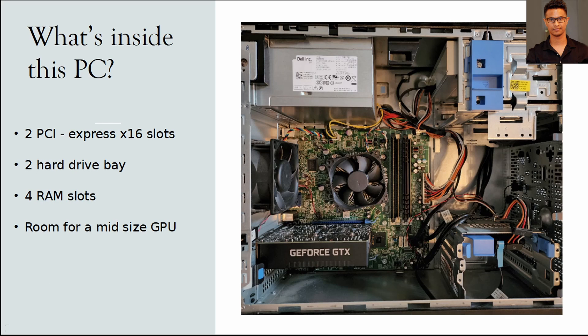Before we go any further, let's see what's inside this computer. Please disregard the GPU here — there won't be any GPU in the base config. If you're trying to install a GPU, you have to change your power supply first. There are actually two PCI Express slots here; one is currently blocked by the GPU. You can install a GPU in one PCI Express slot, and use the other PCI Express slot for installing an NVMe drive — very handy.